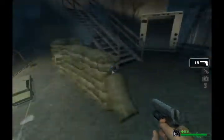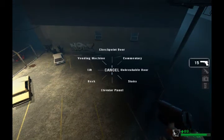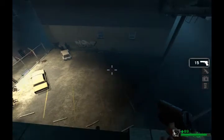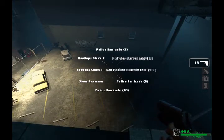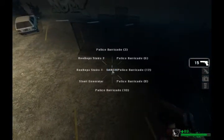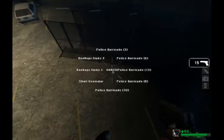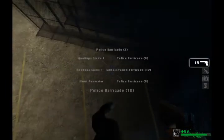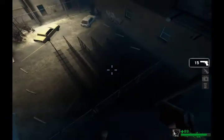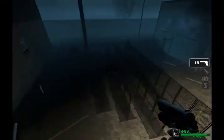There are barrier sizes: size one, size two, size three, size four, size five, size six. You can use any one of those just for defense, but be careful — zombies can climb over those.